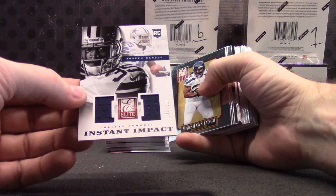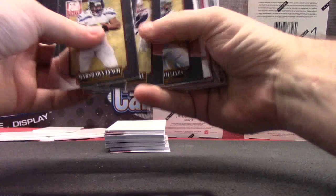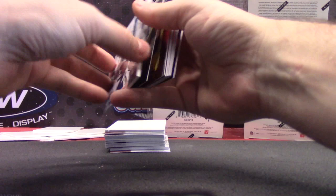$3.99 jersey, Joseph Randall. It doesn't come out today — I was making sure I changed the date, they move them around so much. Phillip Thomas, that one's $9.99. Michael Turner insert. Phillip Rivers — that is the fat card, so it is a patch.